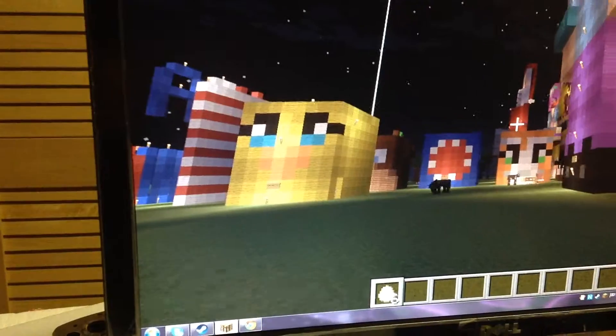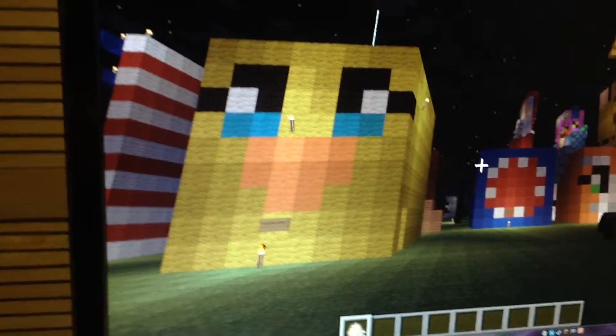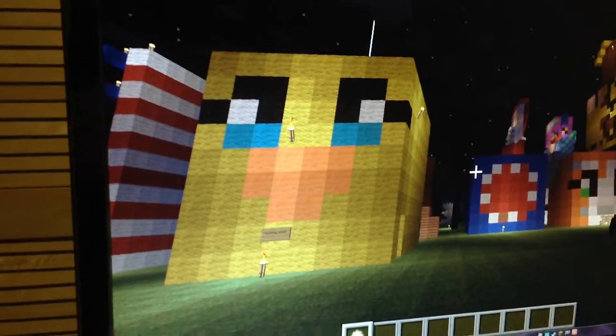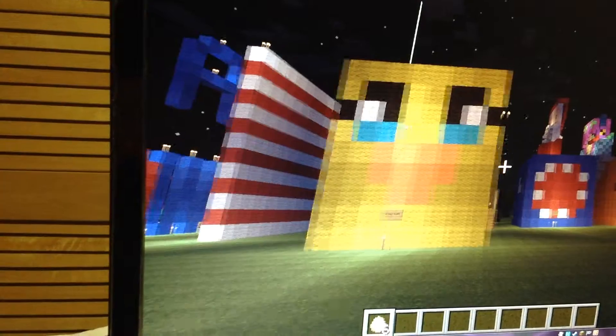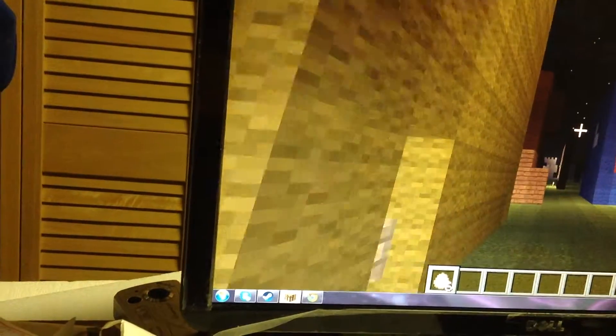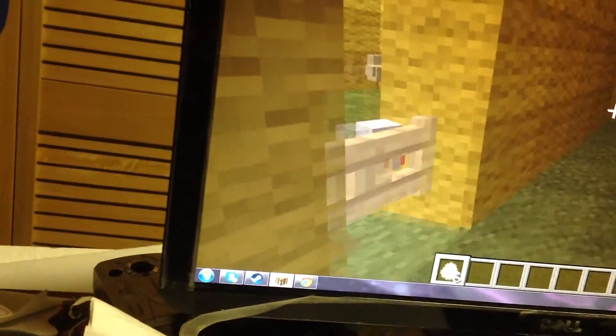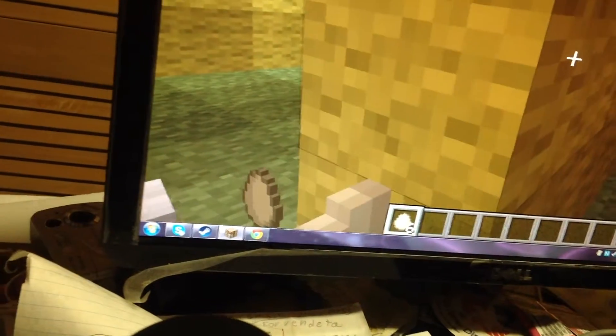Right there. I built Squishy the Quack. That's weird — this tablet goes all sideways. I built Squishy the Quack. Inside of her head is a chicken. I have two... three chickens in there. One's a baby.